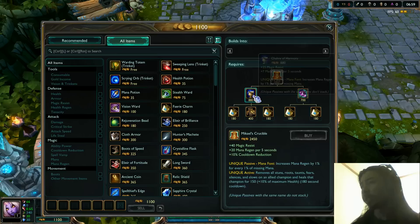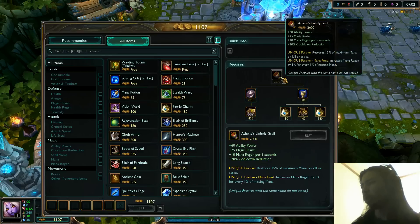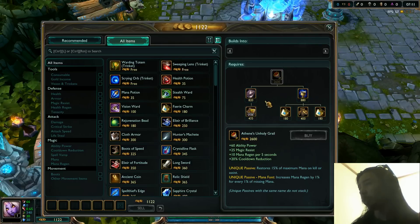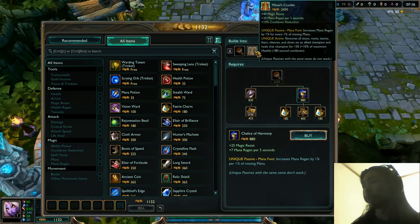Aside from that, of a similar type of item, Athene's Unholy Grail has been sort of nerfed. Let's look at the numbers here — it's gone down to 25 Magic Resist from 40, so it doesn't give as much Magic Resist now. The only thing that still gives 40 Magic Resist from building out of Chalice of Harmony is now the Crucible.